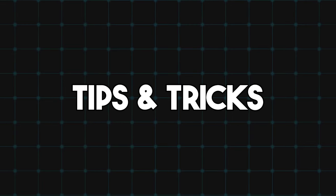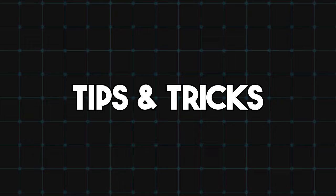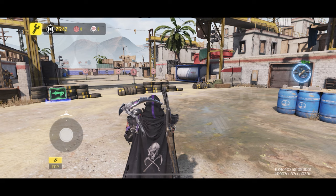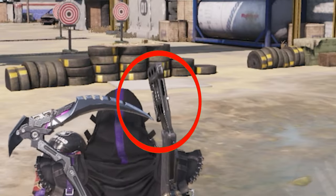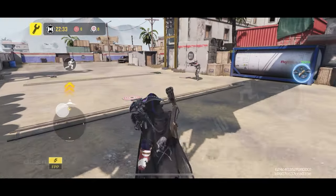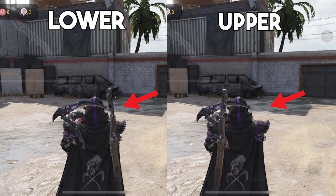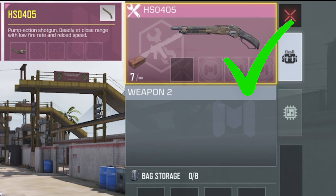Now for tips and tricks: always carry your shotgun in the upper slot of your backpack. When the shotgun is in the lower slot it blocks your view and can ruin your aim — this is especially noticeable when your character is running, as the shotgun sticks out. So always carry the shotgun in the upper slot to protect your aim.